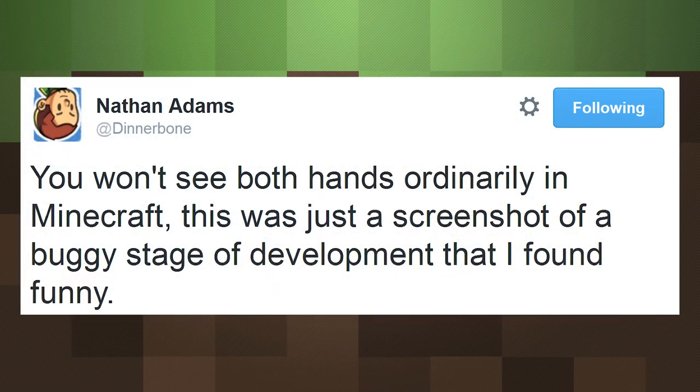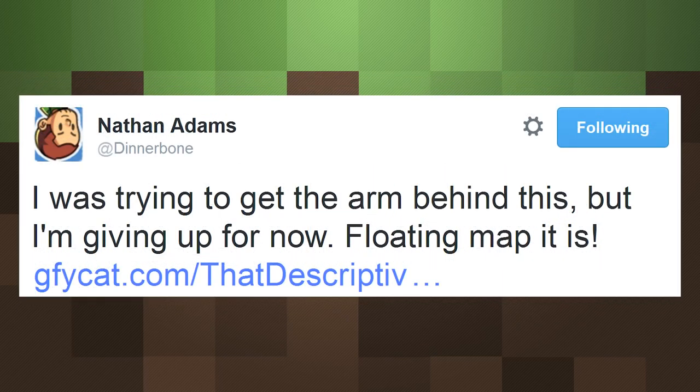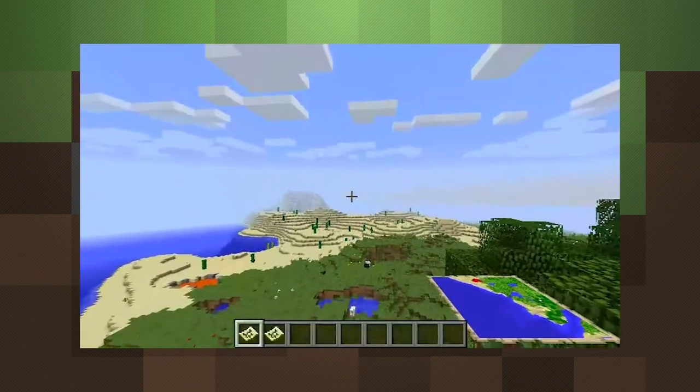This did lead him to remind us once again that you'll usually not see both arms or hands in first person unless you're putting them to use holding items or blocks. It looks like getting maps to work with two hands is also a bit tricky, but for now we can bring out two at the same time — they'll just be floating in the air until Dinnerbone can make our arms grab them properly.